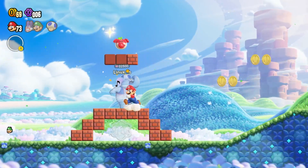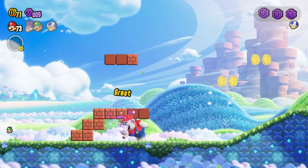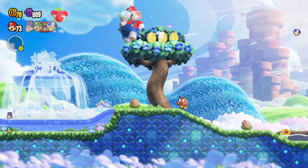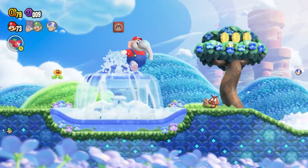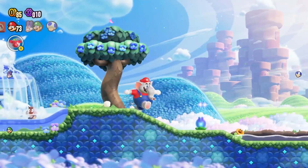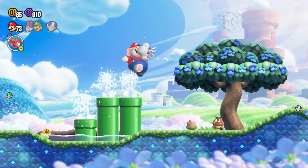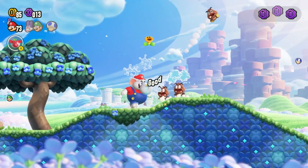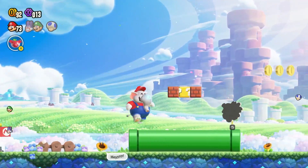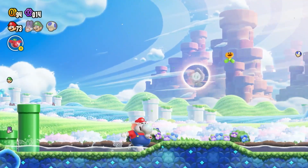The new Mario game — a lot of people look at it and think it's silly because of the elephant power-up, and it has a couple other power-ups like the bubble one and the drill one. But playing this, I think it's really good. The game's main gimmick of the wonder flowers doing the wonder effect to levels feels new, feels fresh, and I really appreciate that.